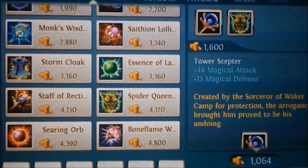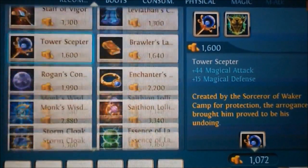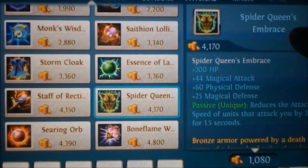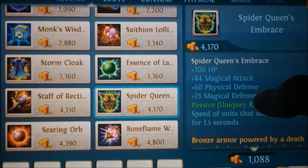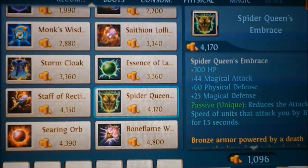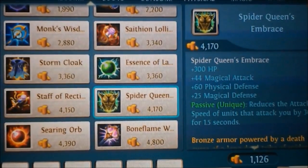The first thing you do is do not get any of the cheap things here. Just save up for a Spider Queen's Embrace, because that gives you 60 Physical Defense and 25 Magical Defense, which basically means that you are invincible. This is the first thing you should get and it makes you really hard to kill.